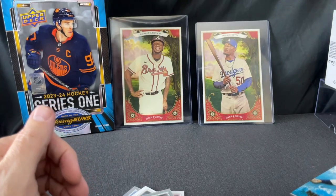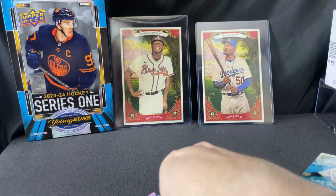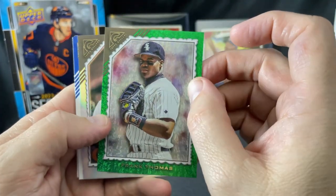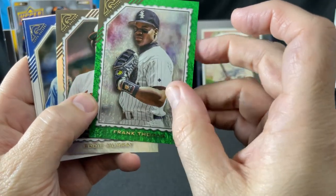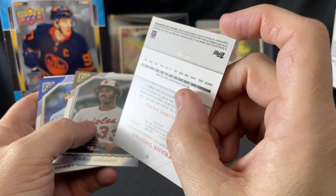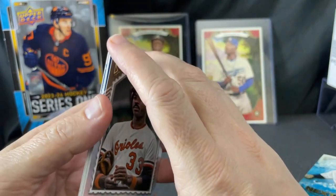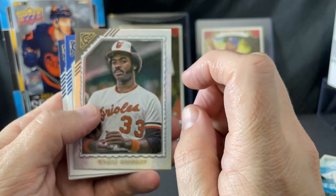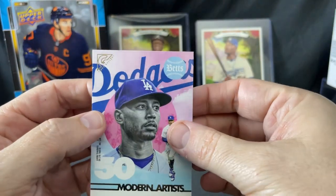Let's go through the hits again. That green parallel Frank Thomas /99 is a beautiful card — it is very well centered. The rest of them have a little more bottom than top, but it looks good front and back. I may have that graded — not necessarily because I think it's going to be worth a million dollars, but I prefer to have my personal collection encased. Next card is that silver Eddie Murray, the Bobby Witt Jr. rookie, the Ernie Banks silver, Strider rookie, and the Mookie Betts Modern Artist.